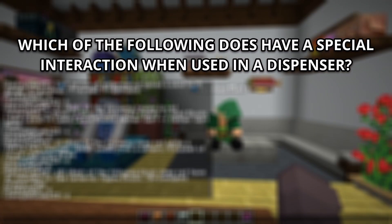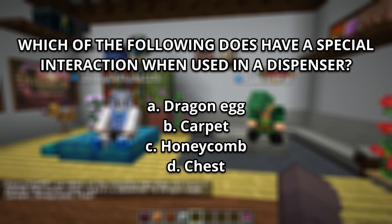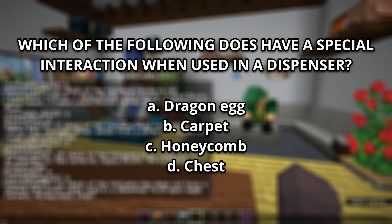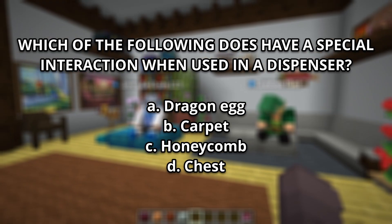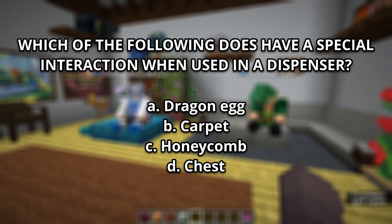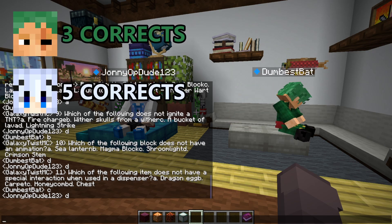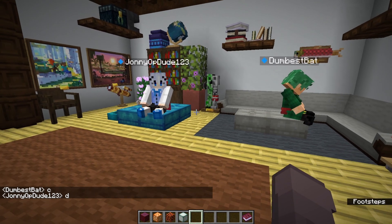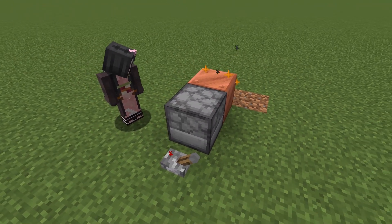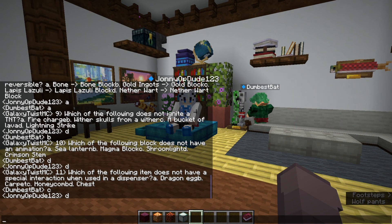Number 11: Which of the following items does not have a special interaction when used in a dispenser? A, Dragon Egg. B, Carpet. C, Honeycomb. D, Chest. When a dispenser uses an item, if it doesn't have a use it just drops the item. Both of you are incorrect — it's A, Dragon Egg. For B, carpet, you can place it on a llama. C, honeycomb will wax a copper block. D, chest goes on a donkey or mule.